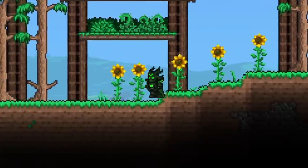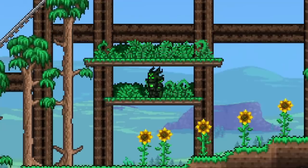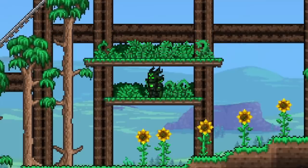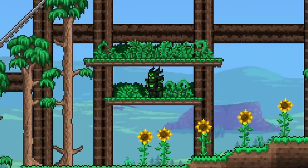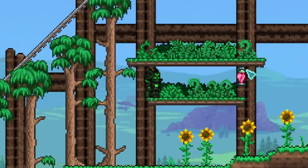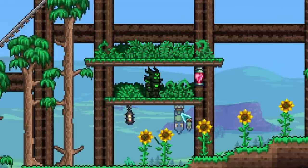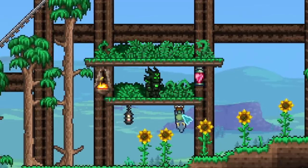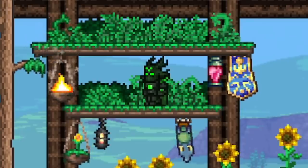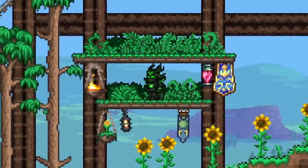Planter boxes have also seen some improvement. Many people enjoy using these as platforms for boss arenas, as they are slightly easier to place than platforms. But there was always a flaw: you wouldn't have been able to hang things like heart lanterns from them — you'd need a solid block instead. That's been changed. Now you can hang any lantern, brazier, or even a banner from a planter box, allowing you to get those wonderful benefits in your boss arena without a solid block impeding your movement. You can also place hanging herbs on the underside of the planter box, which can be pretty handy for detailing builds further.